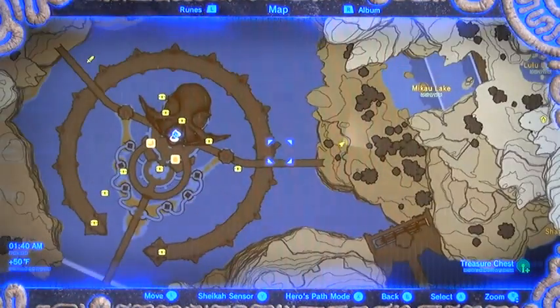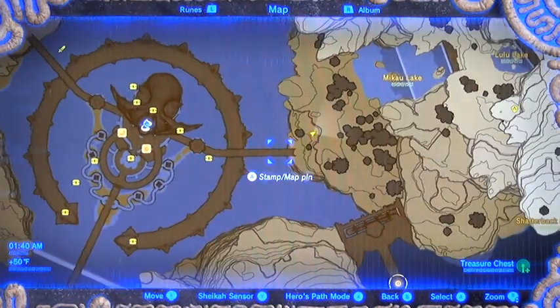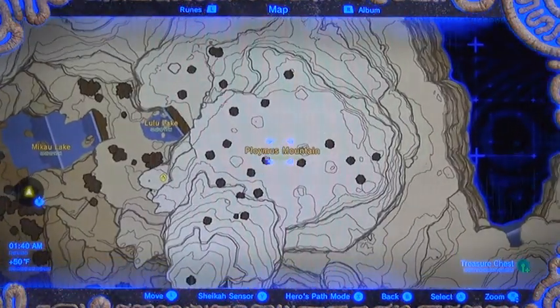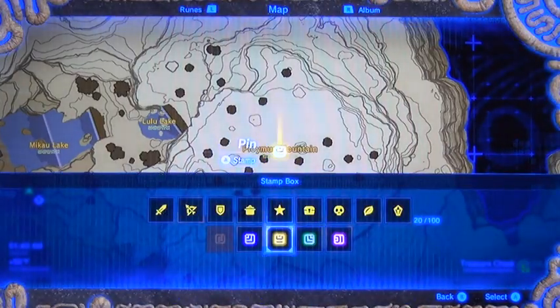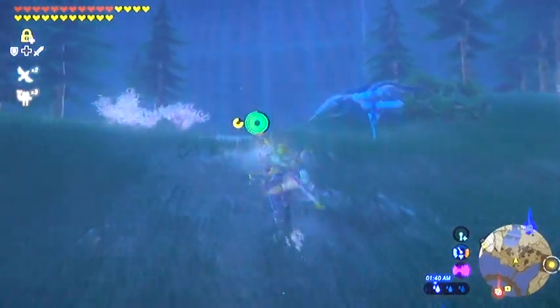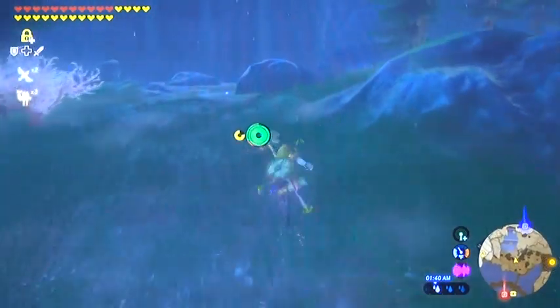So what we have to do, first things first, head out the easternmost bridge here. We're going to be going all the way up to Plymouth Mountain or whatever that is. So I'm just going to go ahead and pin it for sake of ease. And we're basically just going to ride these waterfalls up — it's really the easiest way to get up there.